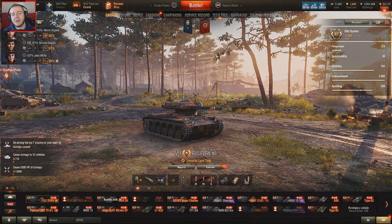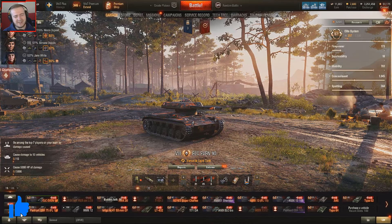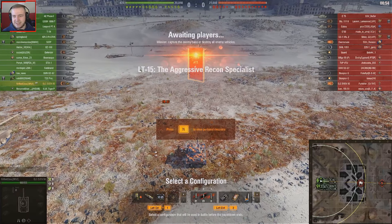Hello everybody, welcome back to some more World of Tanks where today I am going to be playing some sneaky tanks. Starting off with the ELC EVen 90, probably one of the sneakiest light tanks, or just tanks in general, in the game. It has slightly better camo than the Manticore, or maybe somewhere around there, but it is definitely the best camo light tank at tier eight by quite some margin, especially when you set it up right.